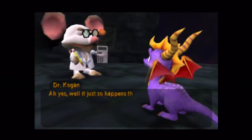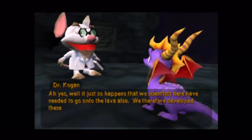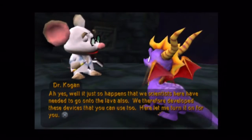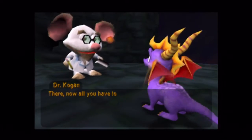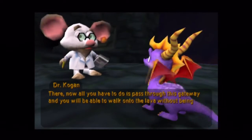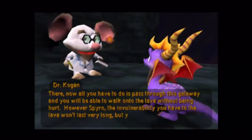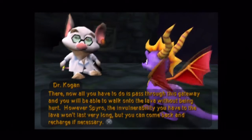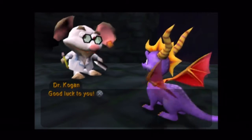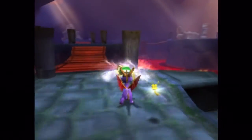Ah yes, well it just so happens that these scientists here have needed to go onto the lava also, so we therefore developed these devices that you can use too. Here, let me turn it on for you. There — now all you have to do is pass through this gateway and you will be able to walk onto the lava without being hurt. However Spyro, the invulnerability you have to the lava won't last long, but you can come back and recharge if necessary. Cool, now it's time to go kick some Ripto butt! Good luck to you. Yeah, we shouldn't have volunteered — volunteering for stuff like this is ridiculous.